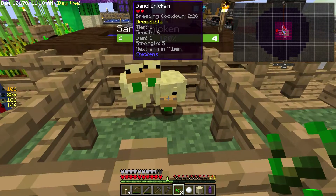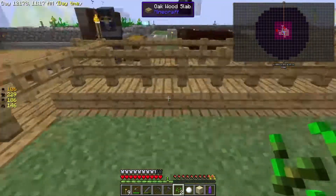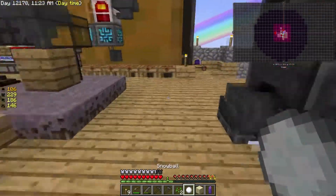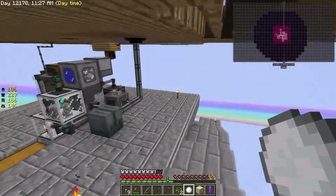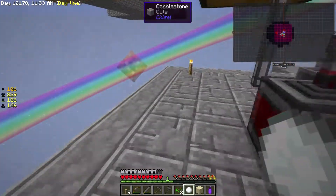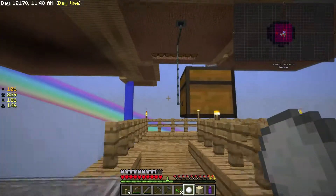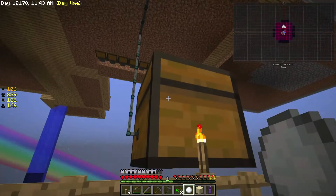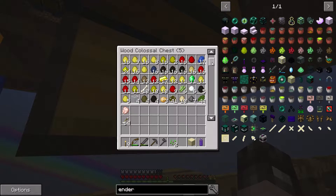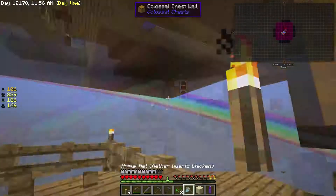That's a sand chicken - that's not the breedable one. Oh, have I put my breeding net in there? That was stupid. Let me very quickly jump down to the chest to retrieve it. We can't access it from here. So we'll go get our net back. There it is - we'll have that back, thank you very much. I want to grab it back if I can. See how charged up that is - that's reasonably well charged up. That'll do.